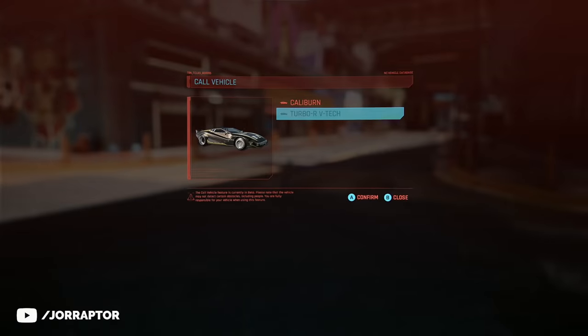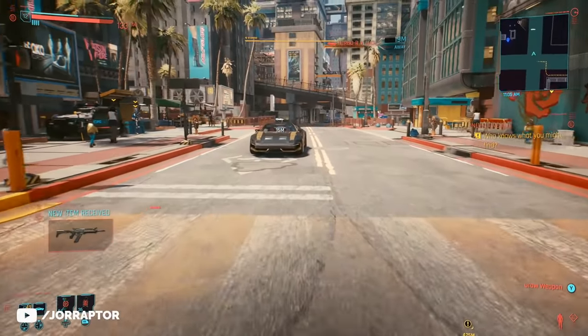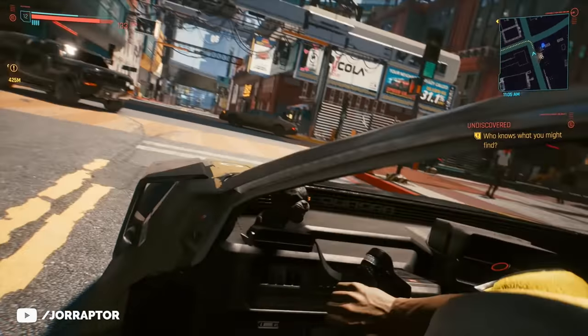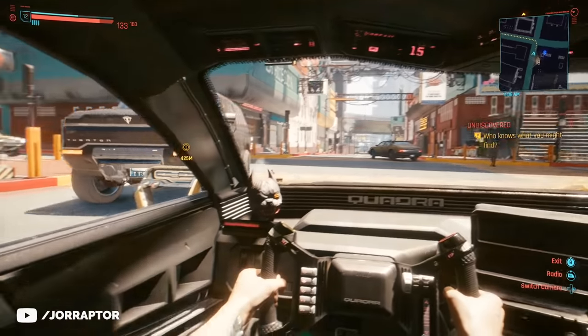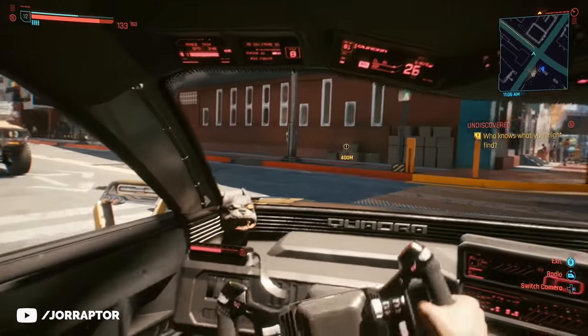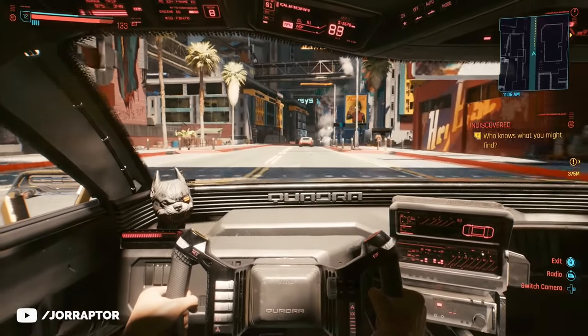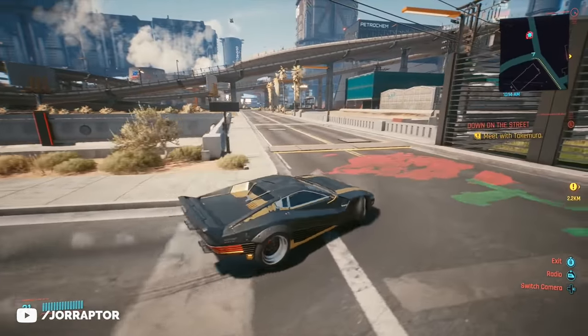You can get the amazing Quadra Turbo R VTEC car for free in Cyberpunk, and relatively early as well if you play it smart. This is the car we've seen in many of the trailers and it's really fun to drive around in first person — you get the nice bobblehead there too.